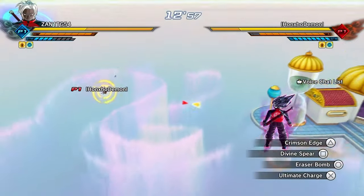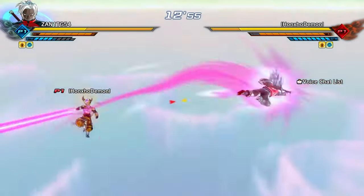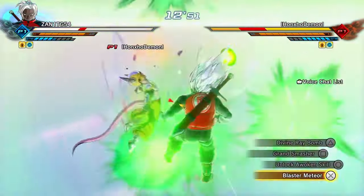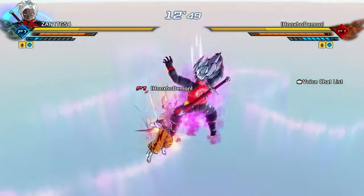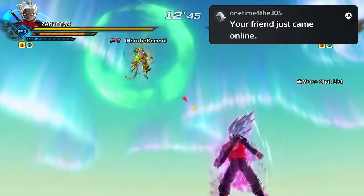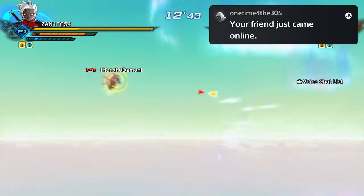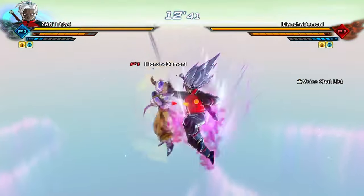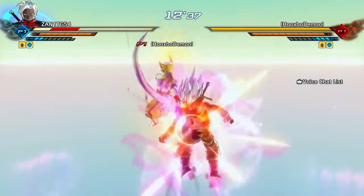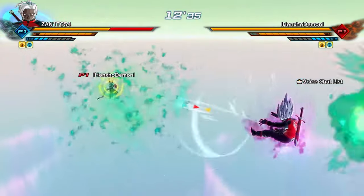I'm gonna try to go into that combo — I'm gonna try Crimson Edge in this combo. Oh, I got him! Let's go — that's sick, it does an extra move and it does a lot. Oh, I got a guy's back — nice!